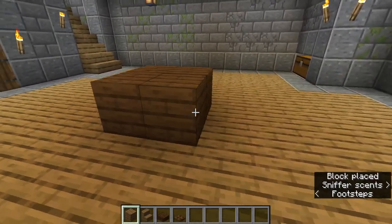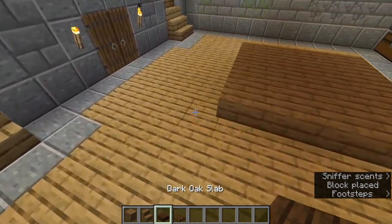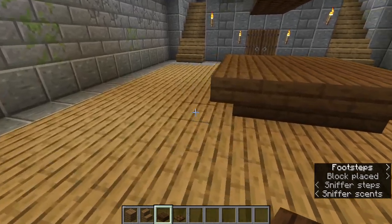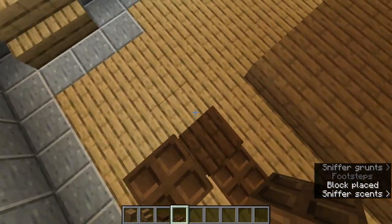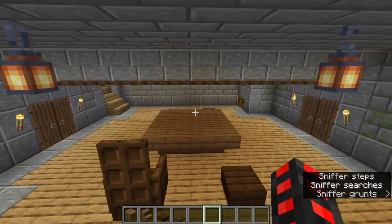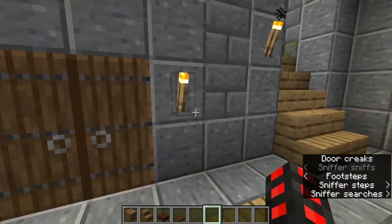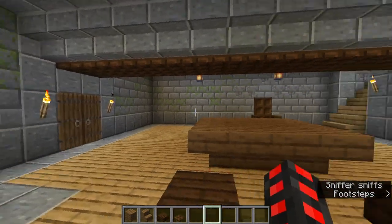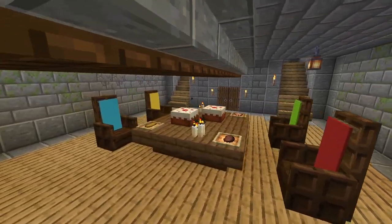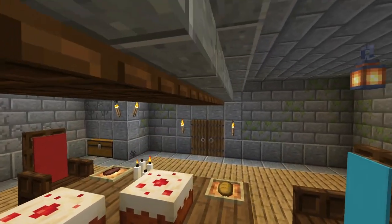To address the lighting down here, build a small table out of spruce, then place some chairs on either side. Add some doors and banners behind, and you have a nice little table. Place some candles and perhaps an item frame with some food on it — now you have a house down here. The finished result includes a table, seven candles, four seeds, and different banners, along with two doors to open up the housing area.